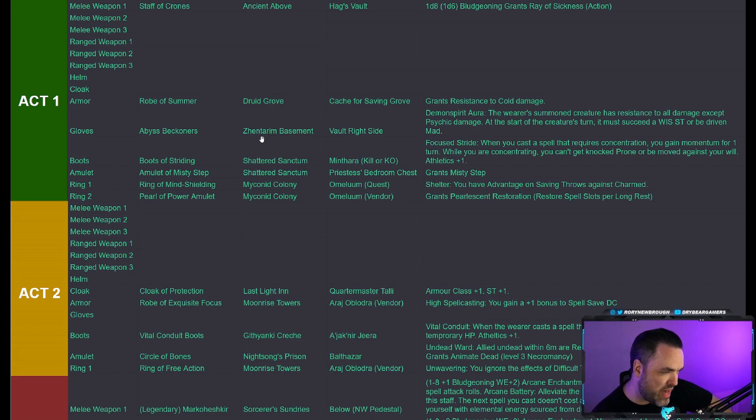For gloves, we already discussed the Abyss Beckoners — in the Zhentarim basement just past Waukeen's Rest in Act 1, behind the right vault door. That's your most important glove slot item. If you decide to betray, kill, or knock out Minthara, you can take her Boots of Striding: when concentrating on a spell you can't be knocked prone or moved against your will, you gain Athletics +1, and casting a concentration spell gives you momentum for one turn.